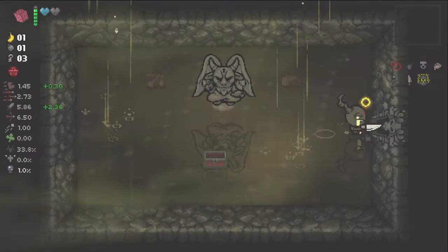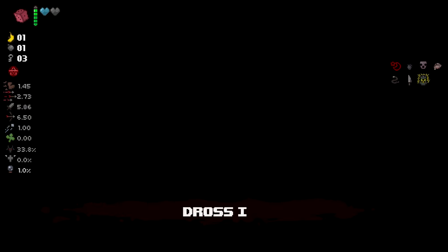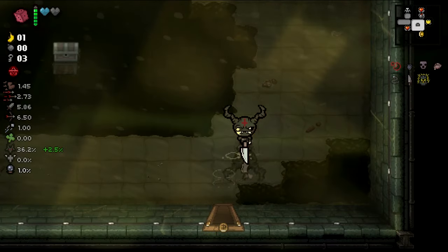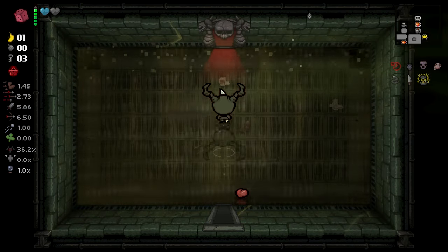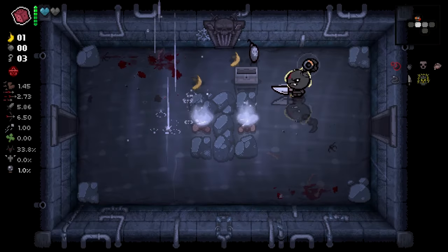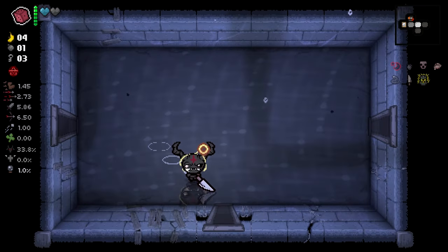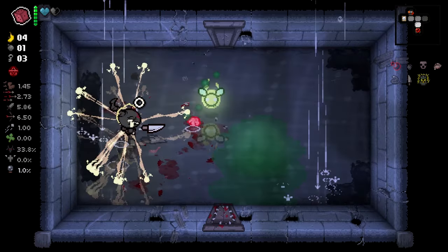We're gonna have it proc instantly because we don't have any red hearts currently. I wish there was something else that we could do but I just don't have any more charges. There's a battery here but I don't have enough money for it. Damn, what a shame. I could have blown this up and I don't know why I didn't blow that up and get an extra bomb - I'm not that smart. My shadow is useless. We're gonna leave that alone. I'm not the biggest fan of the Downpour. The tears exploding and falling from the sky based on RNG is really not fun for me.